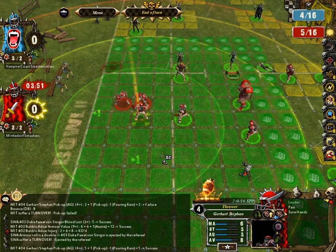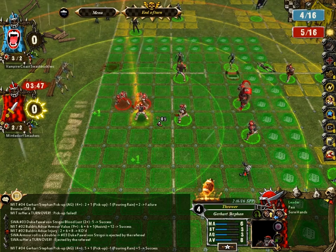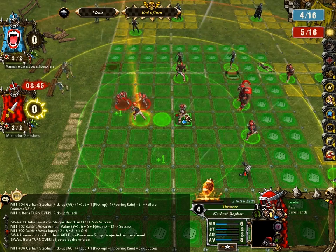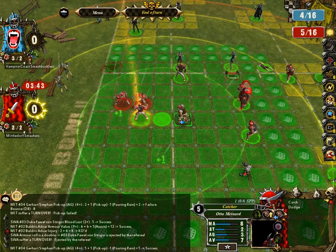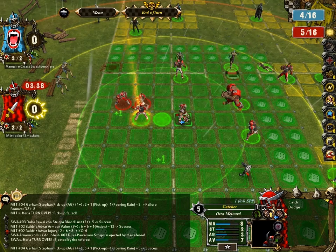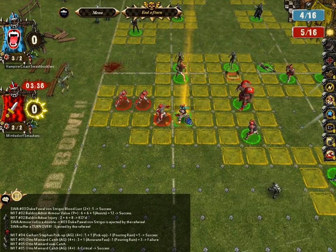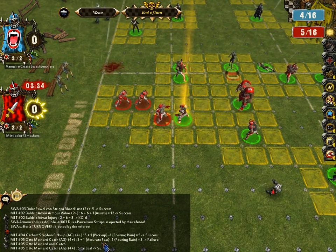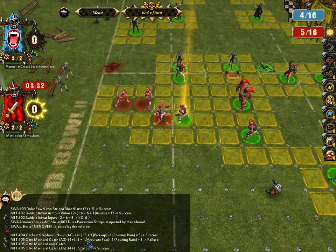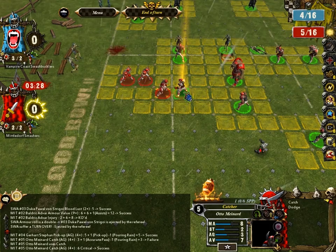Now that this guy's finally got the ball, you can do what's called a handoff — he runs over and hands it directly to a teammate. Handoffs are generally safer than throws because they are always accurate, and so the guy catching it gets a plus one to his catch roll. He actually failed to catch it first, but then the catch skill allows him to re-roll that catch and hold on to the ball.